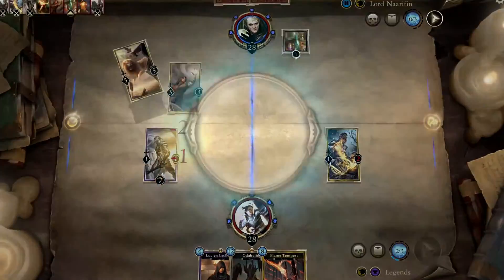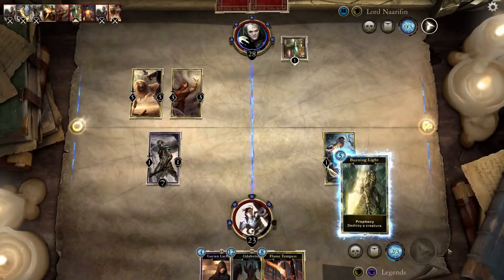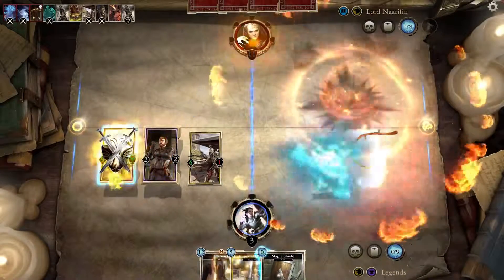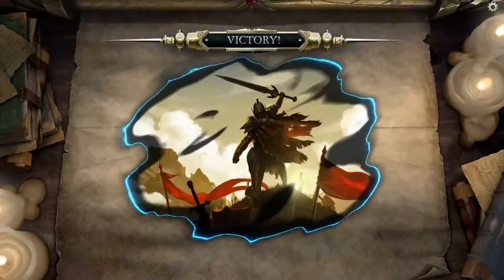Take enough damage and one of your runes will shatter. Each time this happens, you will immediately draw a card that could change your fortunes. Your choices and a little luck can tip the scales from defeat to victory.